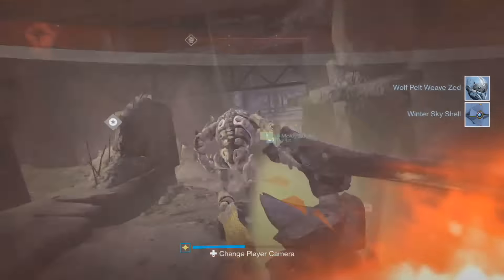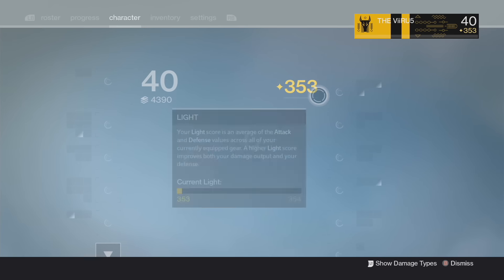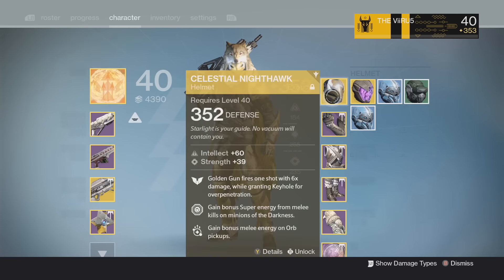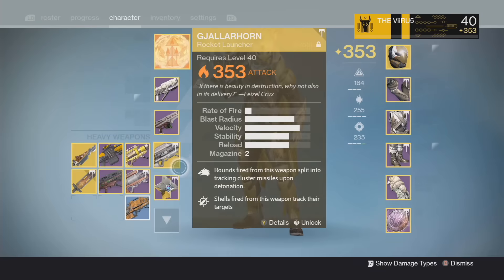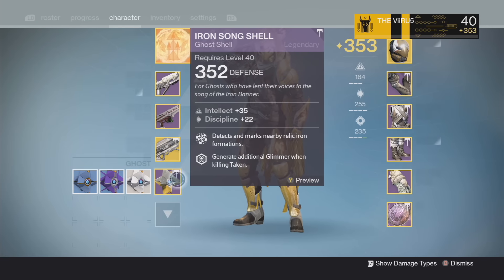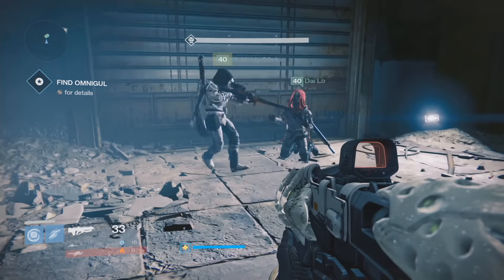There you go — Omnigul guys. Some blue drops here and I'll show you that yes, in fact, it is higher than what I have right now. I just got a helmet — there you go guys, 357. I have a 352 light helmet, and a 357 which I just got right now. This one's from earlier. If we go down to the ghost — 355 ghost, and I have a 352. There you go guys, I can confirm: yes, you can do the normal Omnigul strike and get good gear.